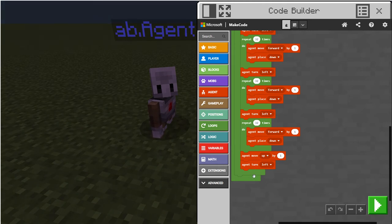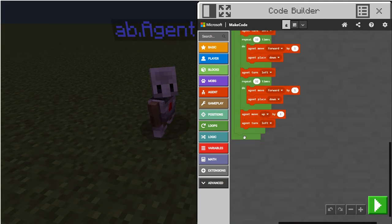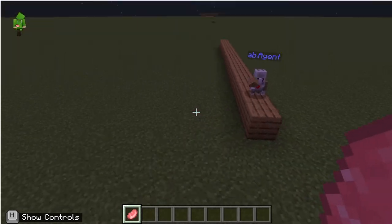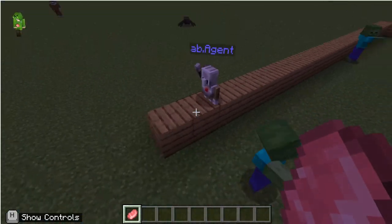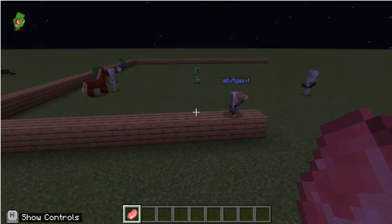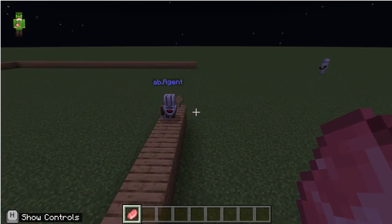Then he turns left. Make sure the two blocks right here are over. Also, this repeat 42 times — make sure it goes all the way down to the bottom, including these two. If you start this code, it moves up and starts placing the blocks. Once he places 32 blocks, he turns to the left and starts placing 32 more blocks. This makes him go in a big loop.